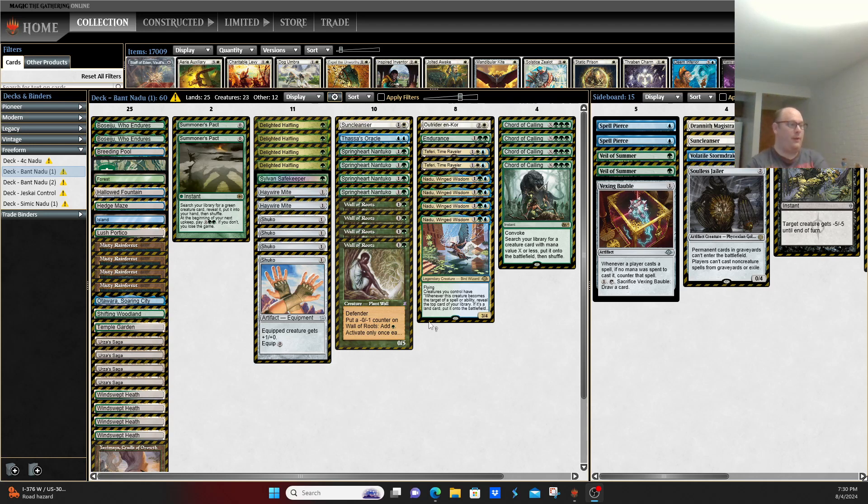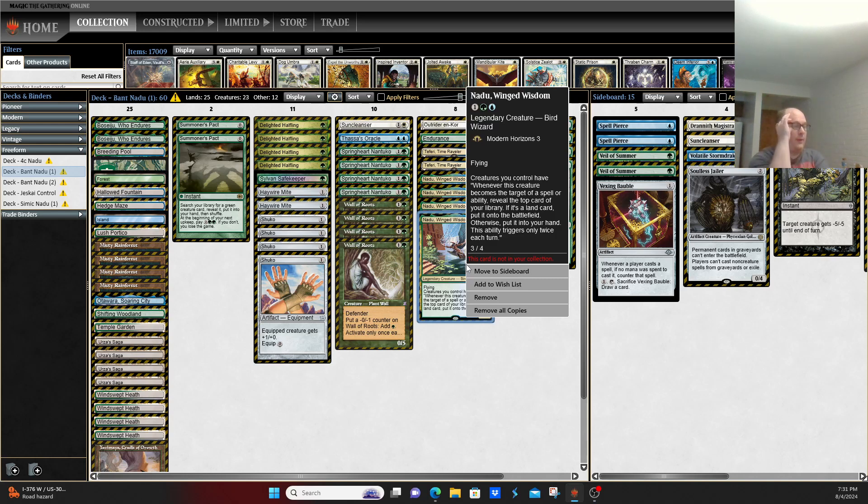Nadu, Winged Wisdom is a card that on the surface has so many things wrong with it. But if it had been worded just a little bit differently, something done just a little bit differently, this card would be so much more manageable.